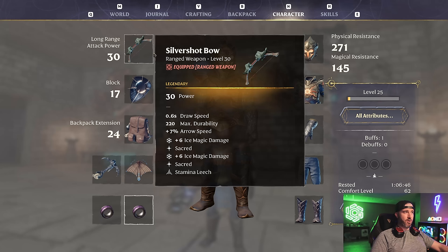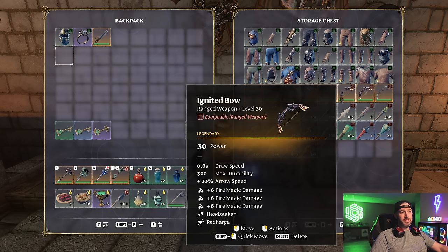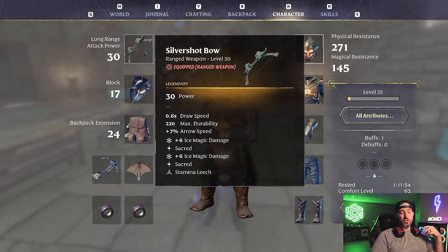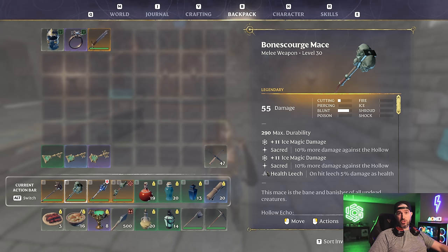For our shield, I run the Shield of Light — straightforward choice with the highest block, highest durability, and 90 parry power in the game. For our ranged weapon, I like running the Silver Shot Bow. The Ignited Bow is similar with three damage perks and Head Seeker, but for the Hollowed Halls I prefer the Silver Shot Bow because it has two damage perks plus two new Sacred perks from the Hollowed Halls patch. Sacred gives an additional 10% against Hollowed enemies, which is almost every single enemy in there, so you get two damage perks and 20 additional flat damage against them.